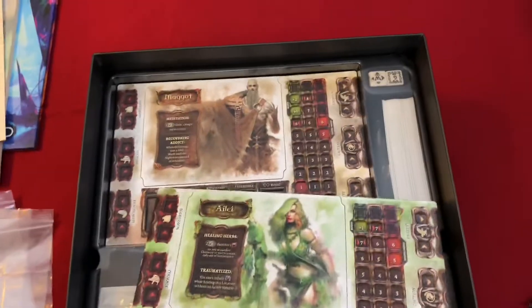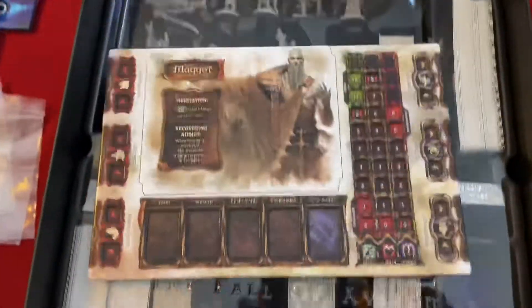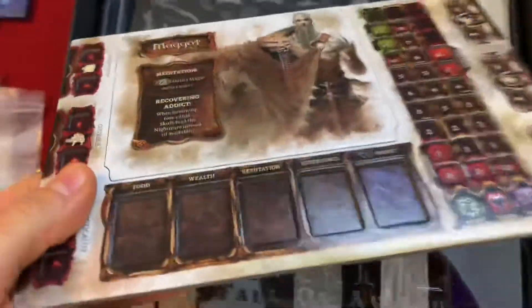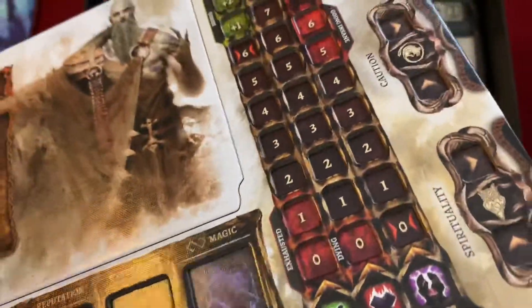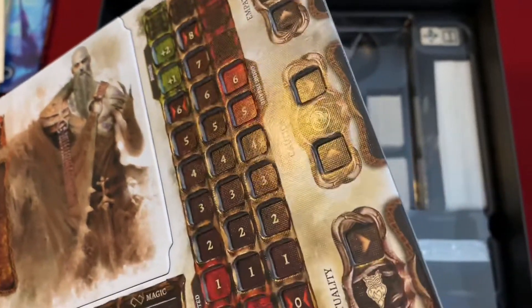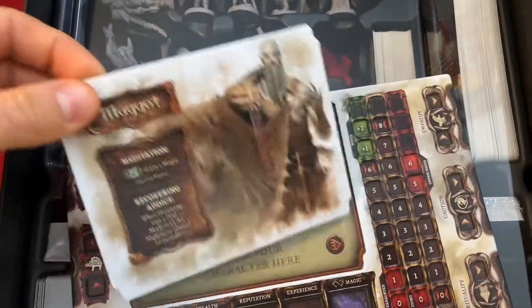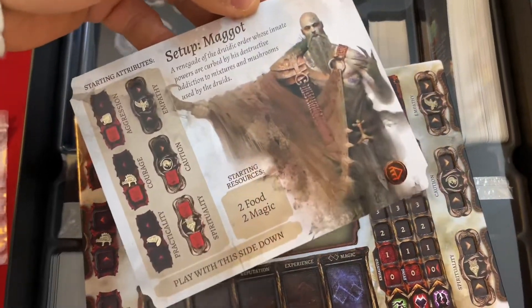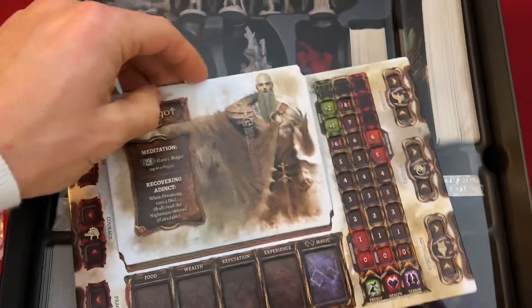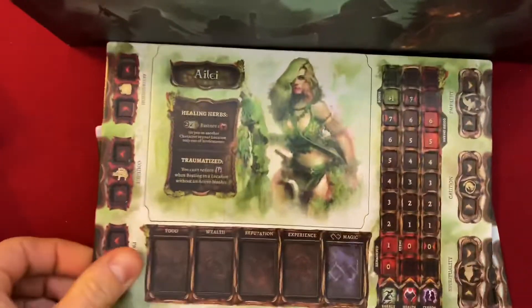Inside we have this plastic lid for the insert. These are the character boards — these are very, very nice player mats. They are double-layer so your cubes will stay in place. Everything's really good. Right here you have a piece that comes out, tells your character their background and how they start — what you get to begin — and then you put them back in face down and get to it.